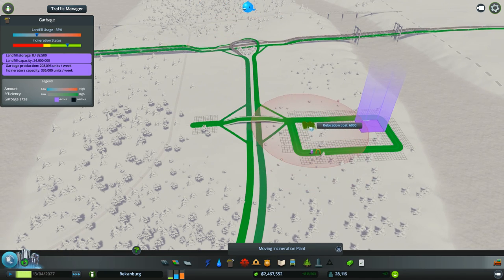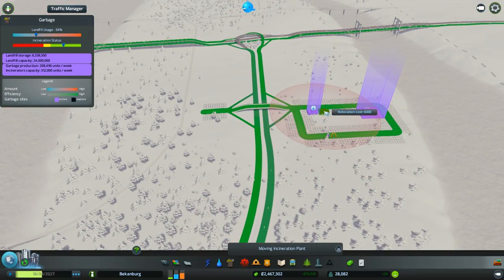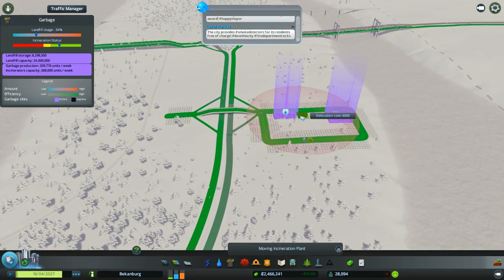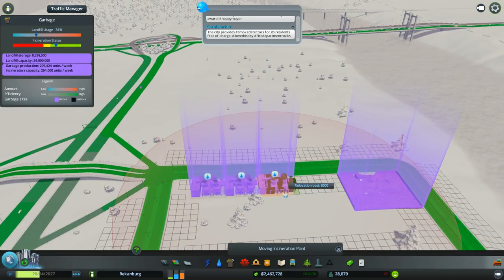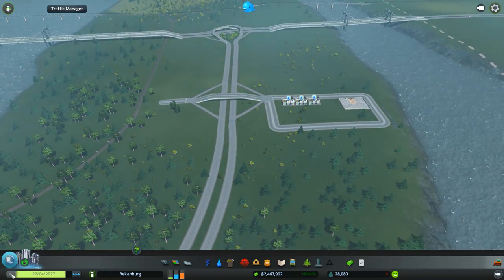We can relocate these buildings. Looks like that corner is just not going to like it. Just like that — relocate this one, and this one. We don't have water or electricity, so let's pause it for a second before our city goes berserk.